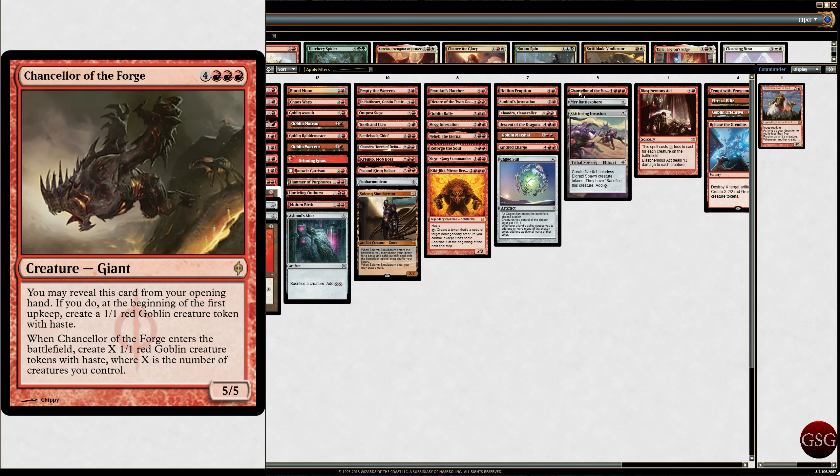Chancellor of the Forge — you may reveal this card from your opening hand; if you do, at the beginning of your first upkeep, create a red Goblin creature token with haste. Whenever it enters the battlefield, create X 1/1 Reds where X is the number of creatures you control. It's from New Phyrexia, I think. I've never seen this card in person and I think it would look way better in paper. Mirror Entity — I died to it so many times I wanted to play with it.